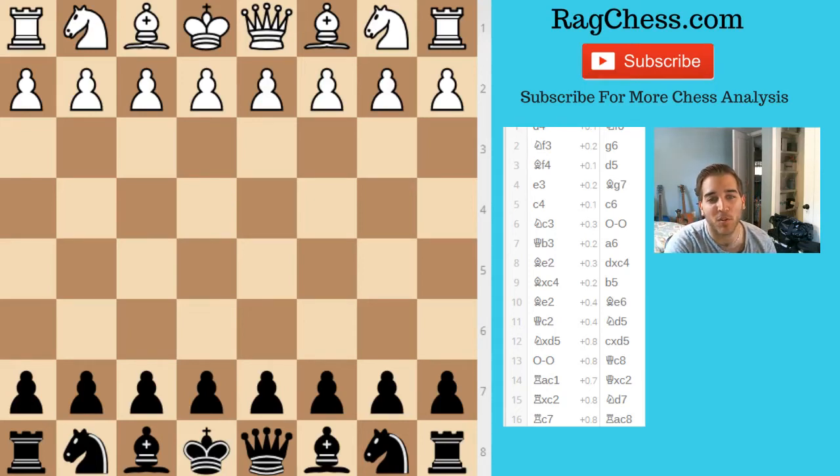Hey everybody, Ragnarok back here and I'm going to go over the second game in the World Open. The next few games I did end up winning. It's funny because my first and last game I drew — they were actually the lowest and second lowest rated people that I played. My other wins were against 1750s and 1770s or so. This game I was playing white and this guy was rated about 1530-1550, but he played pretty well.